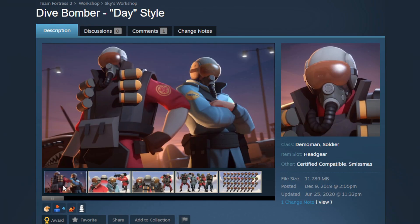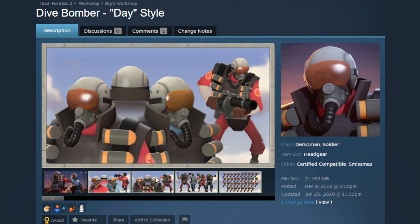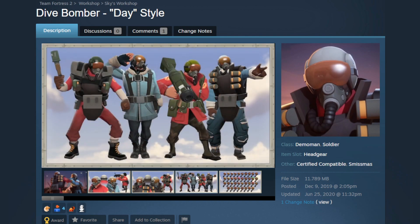We're going to start out with a really cool hat. This one is called the Dive Bomber. It's going to be multi-class, so it's going to be able to be used on the Soldier and the Demoman. It's like a really cool pilot helmet, basically. I really like the model — it's very, very detailed and it looks great on both classes.